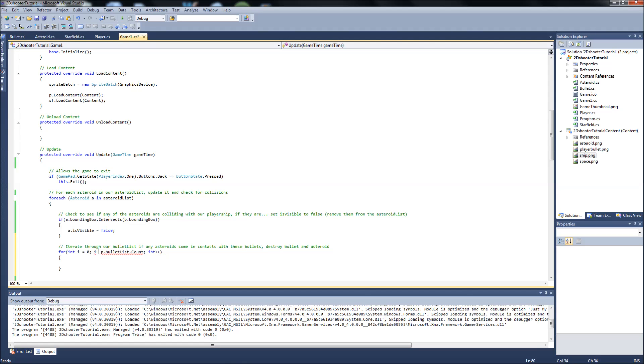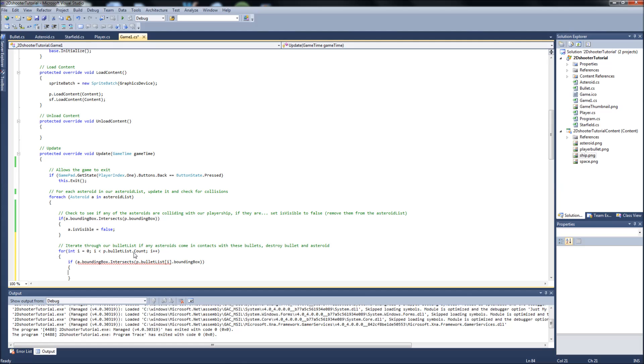After fixing a typo in the loop, inside the for loop we add an if statement: while iterating through the bullet list, we say if asteroid a dot boundingBox dot Intersects with p dot bulletList at index i dot boundingBox — then we do two things: set asteroid dot isVisible equals false, and set p dot bulletList dot ElementAt(i) dot isVisible equals false.